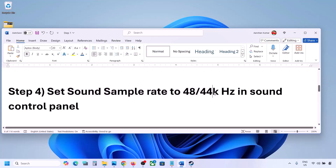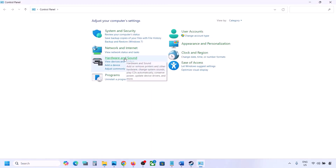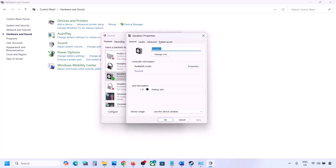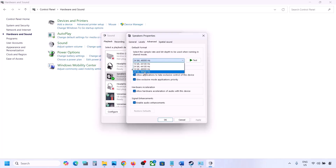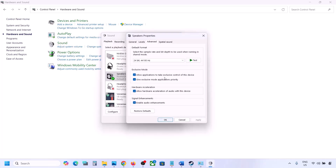The next step is to set the sound sample rate to 48,000 Hz or 44,000 Hz in Sound Control Panel. Type 'control panel' in the Windows search box, go to Control Panel, then Hardware and Sound, then Sound. Select your audio device, right-click and go to Properties, then go to the Advanced tab. Try 24-bit 48,000 Hz — hit Apply and OK. If that doesn't work, try 24-bit 44,000 Hz, hit Apply and OK, then launch the game and check.